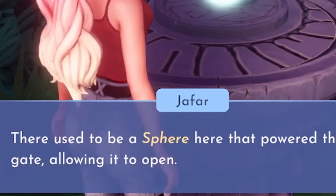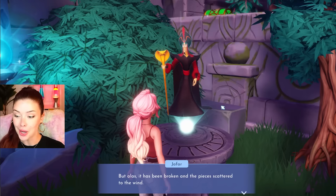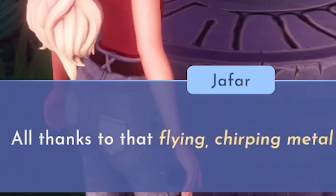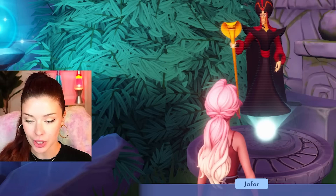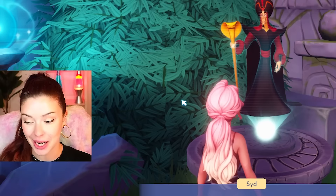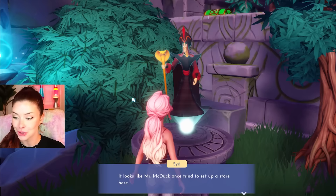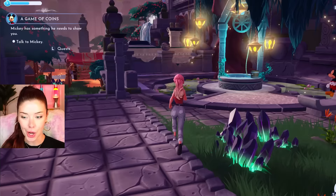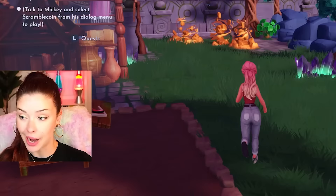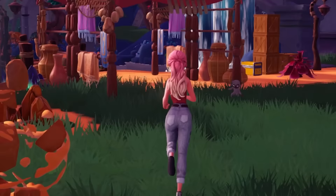There he is. The gate is still closed and apparently there was a sphere here that used to power the gate, but it has been broken. Jafar calls it 'that flying chirping metal nuisance.' I can actually live here too. I have to look around for the pieces for that sphere and then craft it to open the gate. There's a store and a stall here too — and Mickey's here. I think some of the villagers come here too. I'm on a mission.